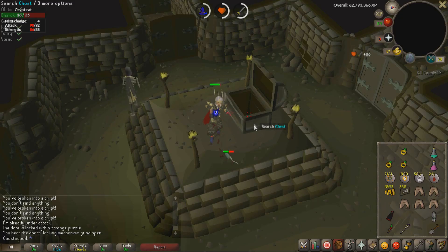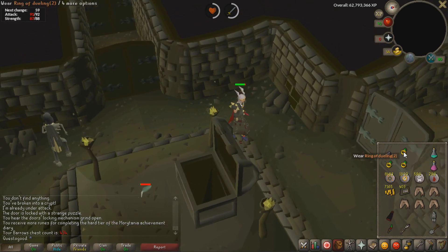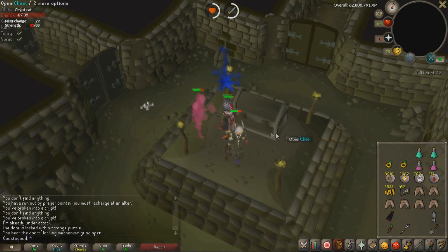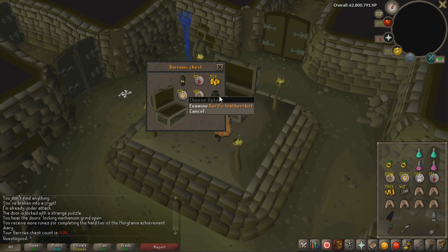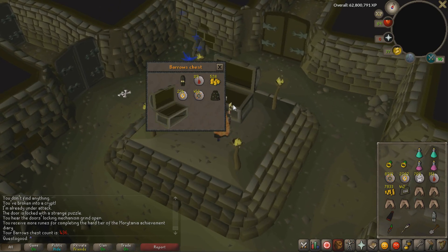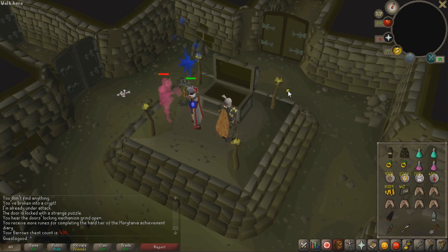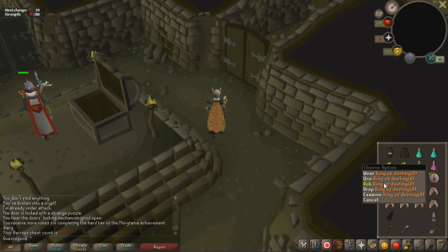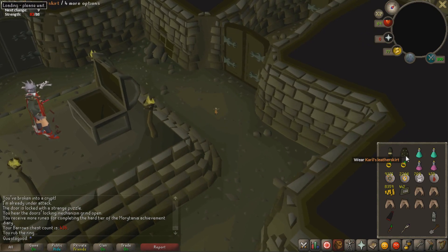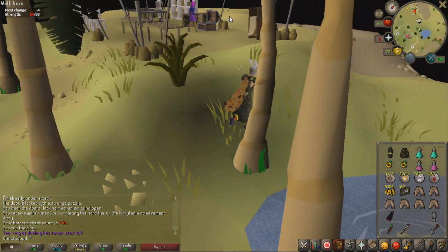Moving on — chests. I've lost count. It's just bullying the noobs at this point; I haven't gotten death runes in at least five chests. But we just got a double — I already have it, but that's freaking awesome. And I think I just completed the Karil's set — I think that is the last item I needed to complete it.